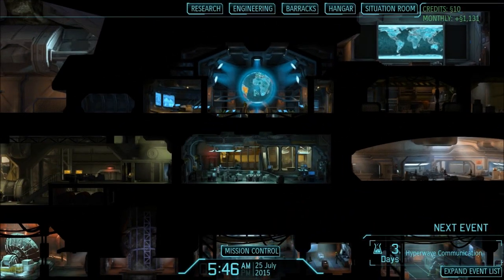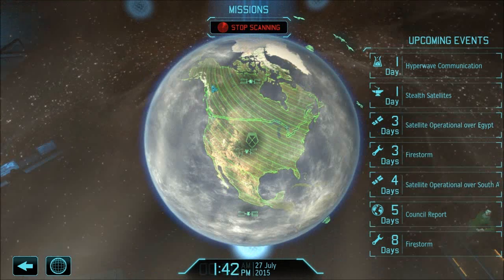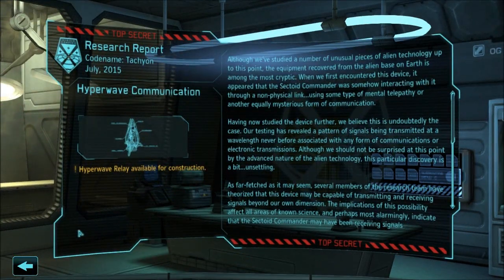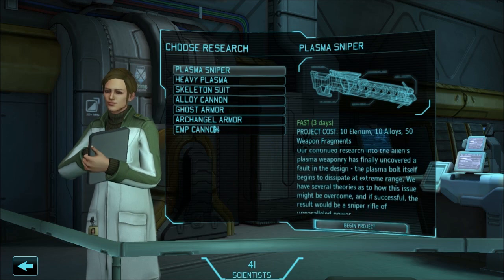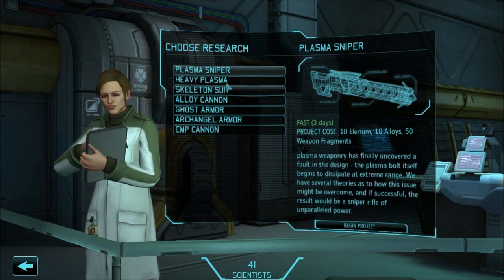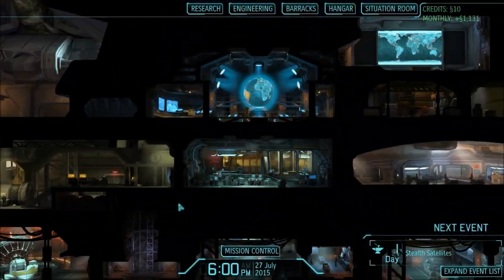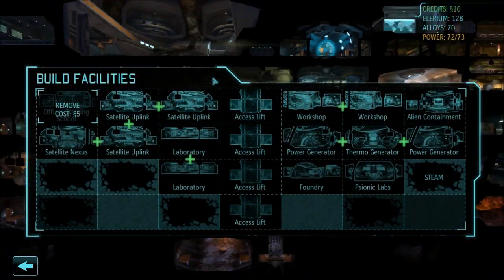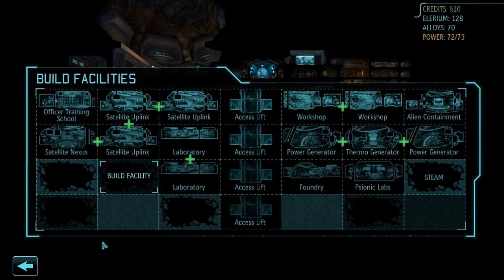That's not bad. Let's go ahead and scan for some activity. We have hyperwave relays available to research. I want that plasma rifle next. Now it looks like I need to build this hyperwave relay thing — I need four power and $175, so the hardest part is going to be getting the resources.